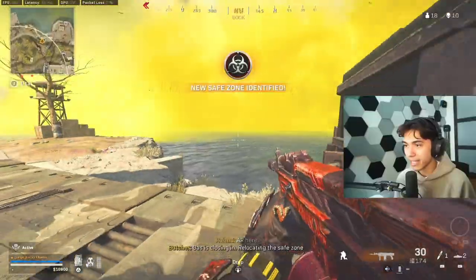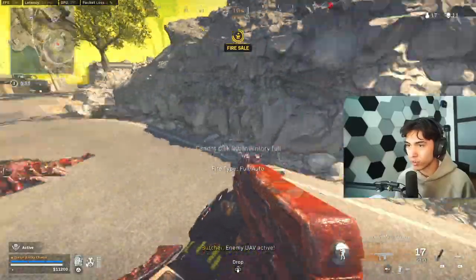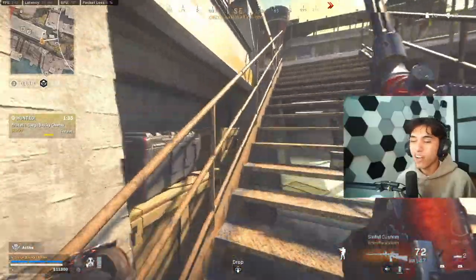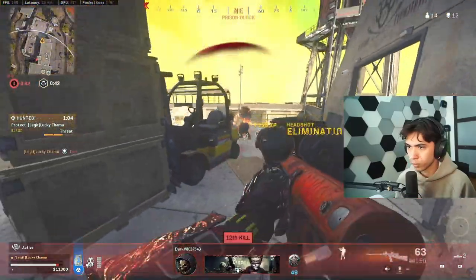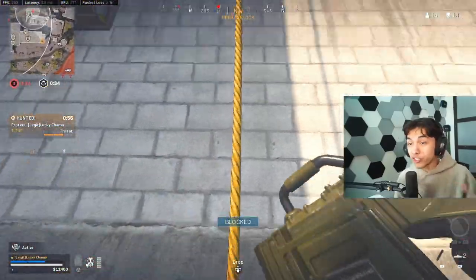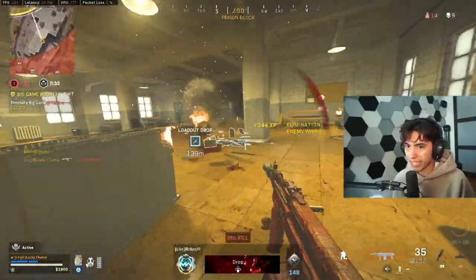This is the AS44. The attachments on it actually increase the recoil or something — it's very hard to work with. They are legendary guns, but I'm not too impressed by either of them in terms of design. There's no audio or cool inspect animation. Oh my god, I would solely buy this bundle for the tracer rounds and the character skin.